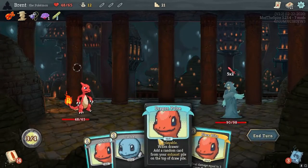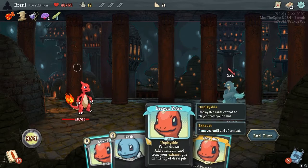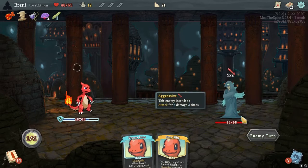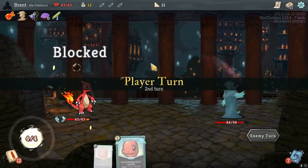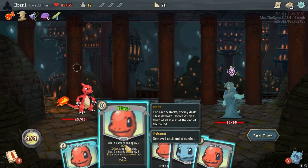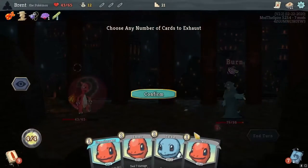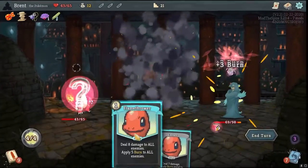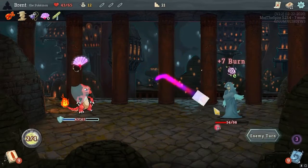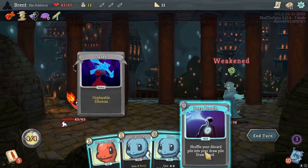We're going with Flare Blitz — the idea. I don't really want to take ten... I'm not going to, take five. Can't draw anymore but I can exhaust these two — probably pretty happily. Let's do that. Then we're going to flamethrower and we're going to ember. Not too bad — 21 flames already on him. Shuffle your discard and draw one — I like that. I do want another card.